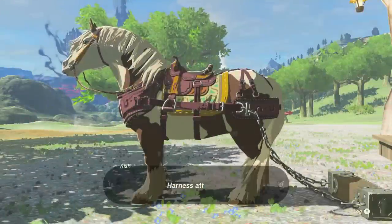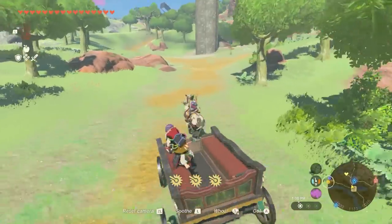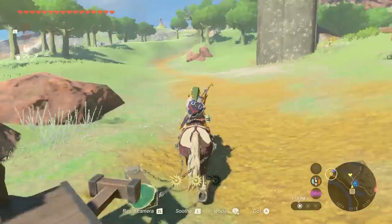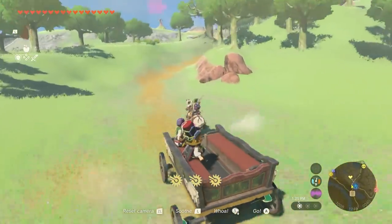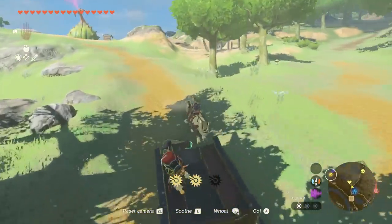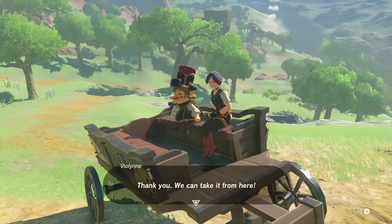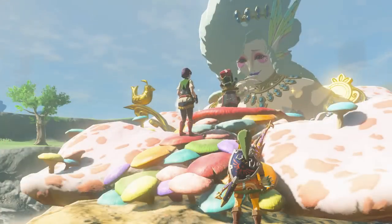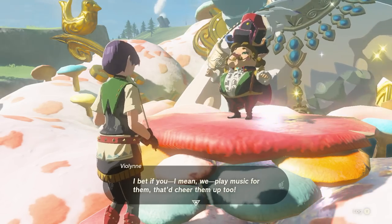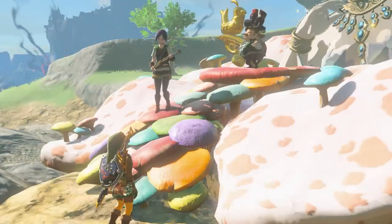Speak with the front desk again and take your horse out. Change equipment and select the towing harness. Now we can fuse the towing harness with the wagon and bring the band over to the nearby Great Fairy Fountain. Once you reach the top of the hill, a cutscene will begin and Great Fairy Terra will be freed. The Serenade to a Great Fairy side adventure will be complete, and you can begin to upgrade some of your gear, but you won't be able to fully upgrade your equipment until you find all four Great Fairies.